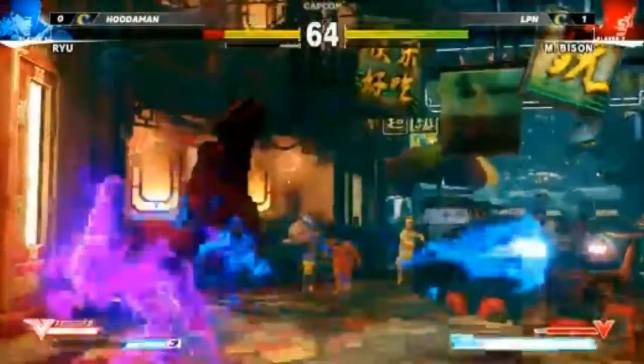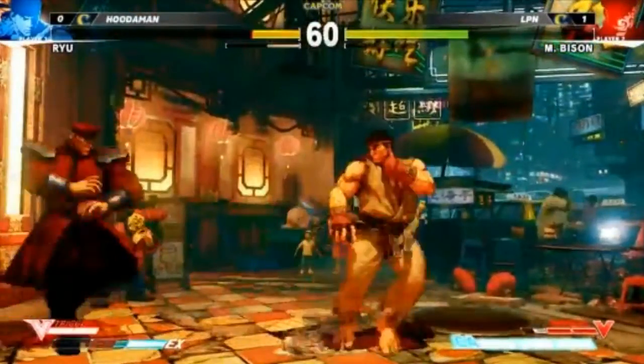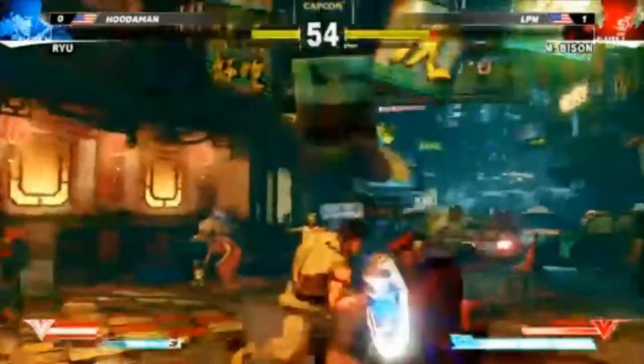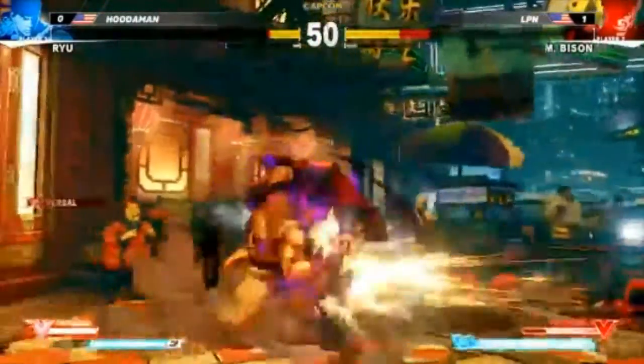I really like his standing jab — I found it hits entirely better than it looks like it would. It's a quick move that hits at a good height and you can't crouch it. Big damage opportunity here — he probably tried to cancel low forward but that's probably not gonna happen.